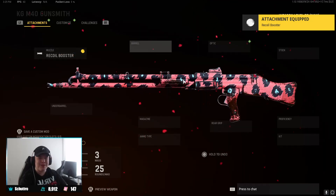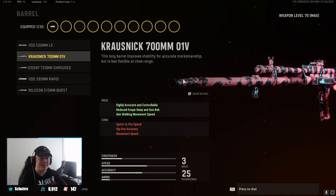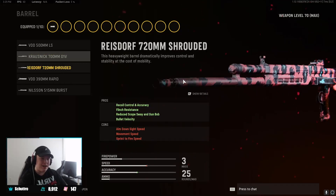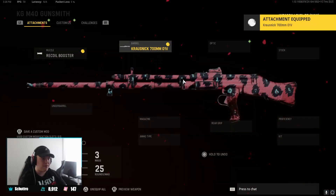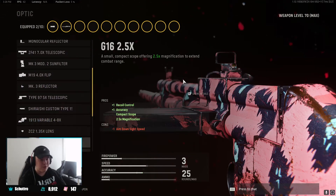I was playing with the suppressor but ended up liking the Rico Booster more. For the barrel we're going with the Chronic 700mm barrel, simply for accuracy — helping the horizontal recoil control by 40%. There's also the Shrouded barrel that helps with accuracy, but honestly this is overkill. By default it has no recoil so it kills the ADS speed, movement speed, and sprint-to-fire speed a little too much. The Chronic 700mm is going to be enough.